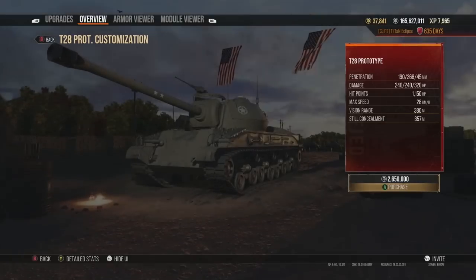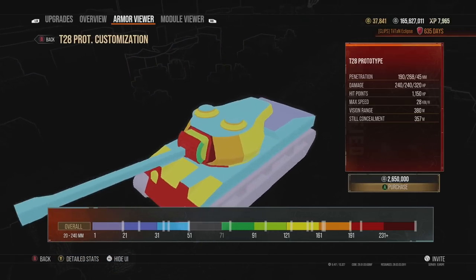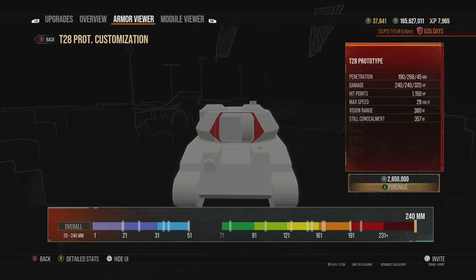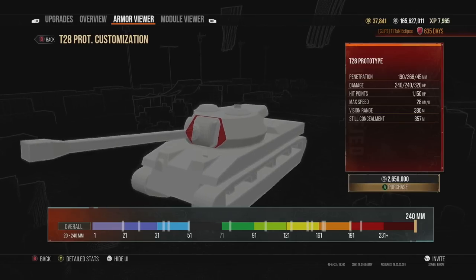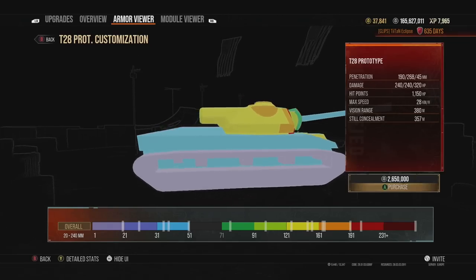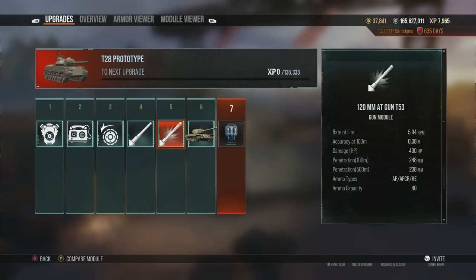The T28 Prototype is terrible as a stock vehicle but gets a lot better once upgraded. The armor model has also improved — the turret is much harder to pen now, though you can still be penned through the cheeks either side of the gun mantlet. Those flat side plates look like the highest armor point but because they're very flat, anyone with 240mm of penetration or more can go straight through. With premium ammo you can pen an opposing T28 very easily. The cupola gets penned, the side armor is poor, and the raised rear can be penned too — it's somewhat effective but can be tedious.